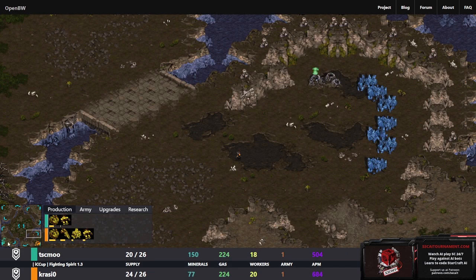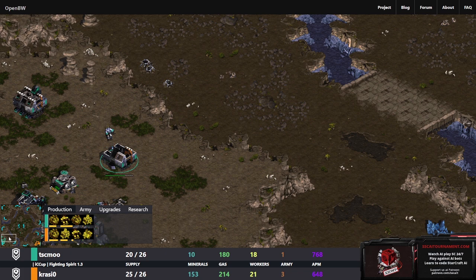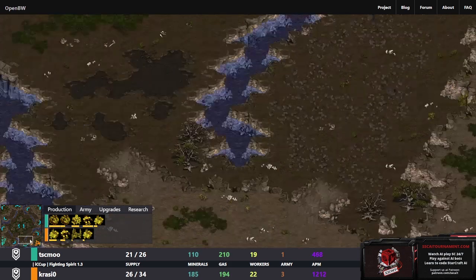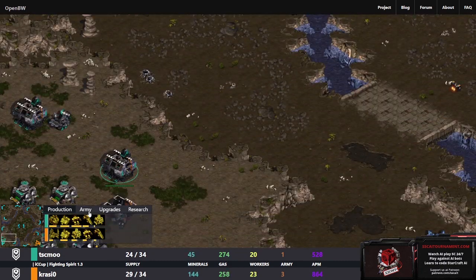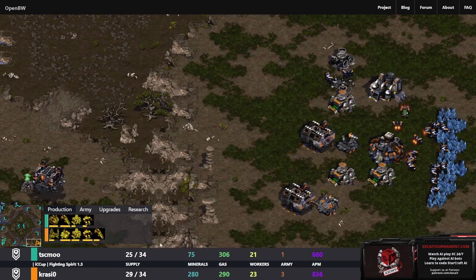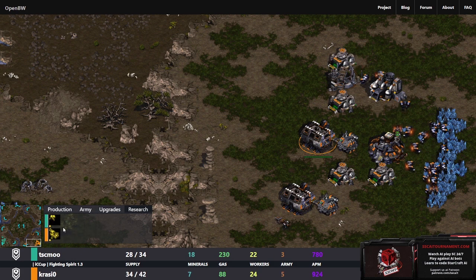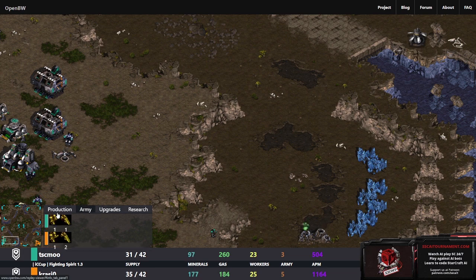We have two factories coming out - looks like both players going for one base play here, not trying to get a quick expansion out. Both players going machine shop first. Crazio is getting two shops and TSCMoo is opting to start a vulture in that second one. We have mines for TSCMoo and siege mode for Crazio, with a couple of vultures out on the map for both players.